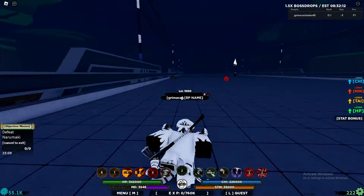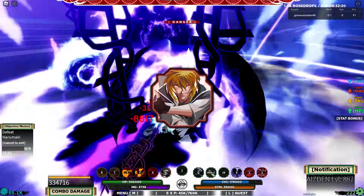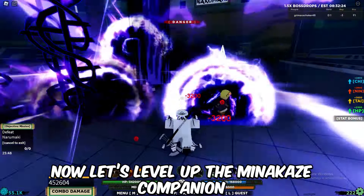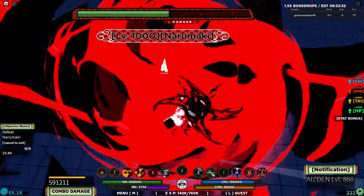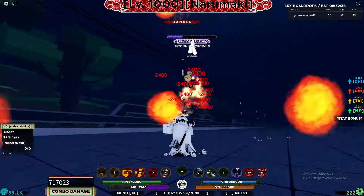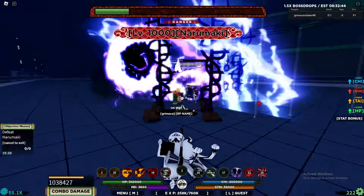After a few hours of grinding I finally completely maxed out Icedan and got the Munakaze companion. Now let's level up the Munakaze companion so we can use it in the future. The way I'll be leveling it up is through dungeons, which will give the companion millions of XP and level it up insanely fast.